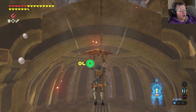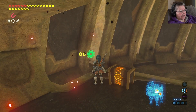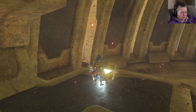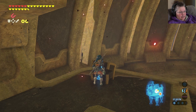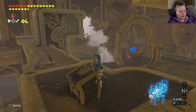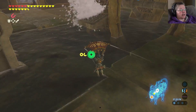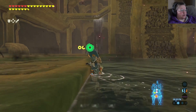Yeah it does. I'm going to ride this over here. And look at that - there's one here! My daughter was right. Look at that, she's so smart. I am not. A silver rupee! So now we have that thing.